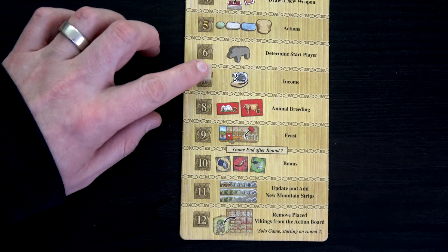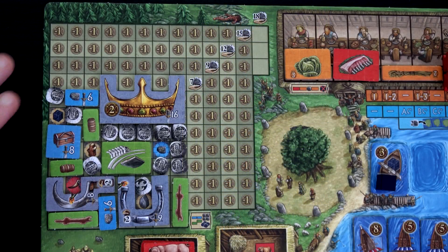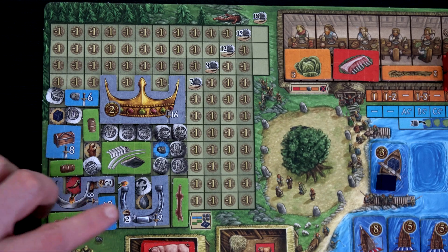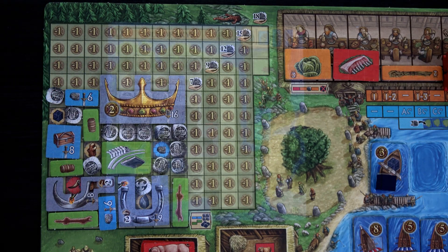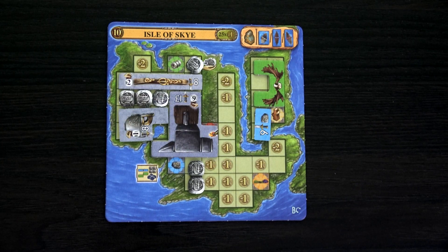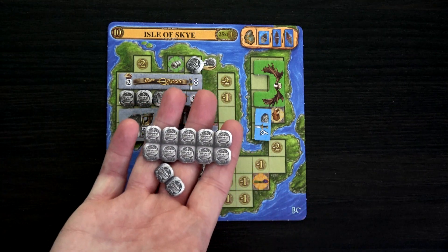Finishing the action phase, we move to income. Let me show you my boards — I'm not doing the greatest on my main board, but this still looks pretty good. We're getting all our bonuses now. We're going to gain seven gold from this board, four gold from the Isle of Sky board, that's 11, plus one from our hermit's hut for a total of 12 gold.